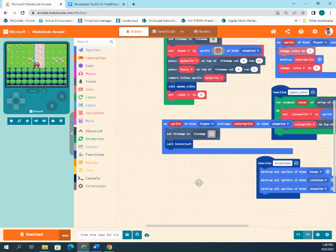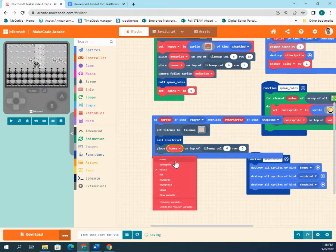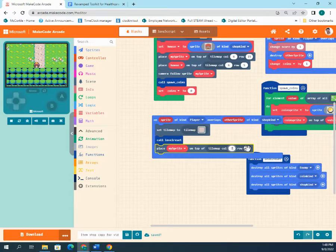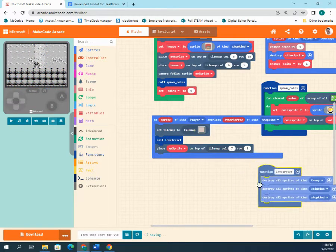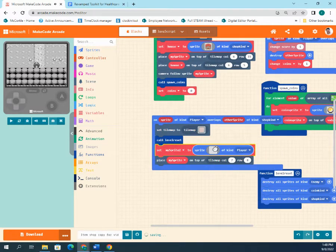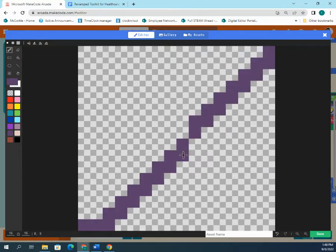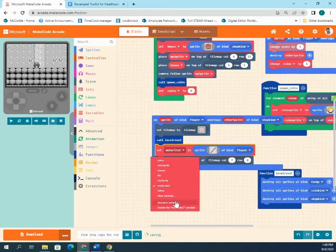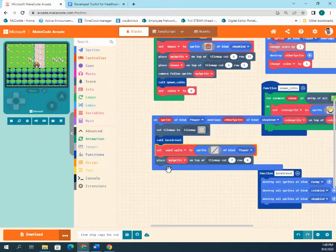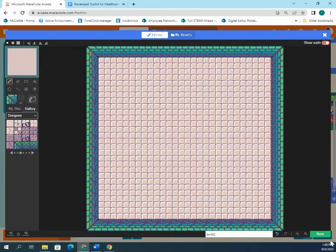Set the tile map inside the function and place the player sprite at a starting position on the new map — for example, column 7, row 8. Then create a wand sprite: design a purple wand image, name it 'wand sprite,' and place it on the map in front of the shop character, around column 7, row 4.